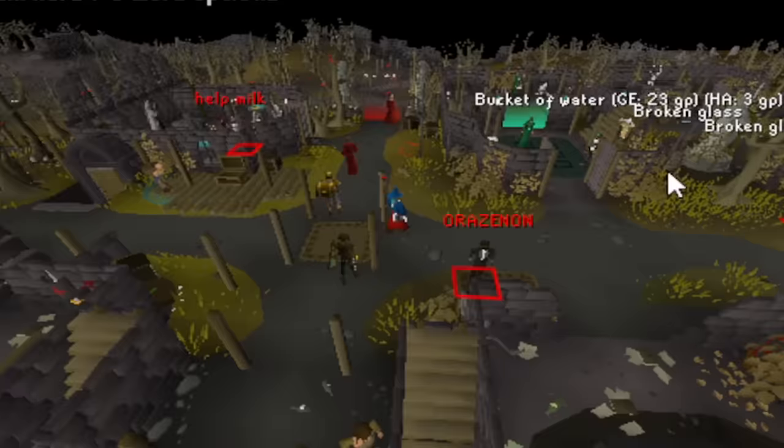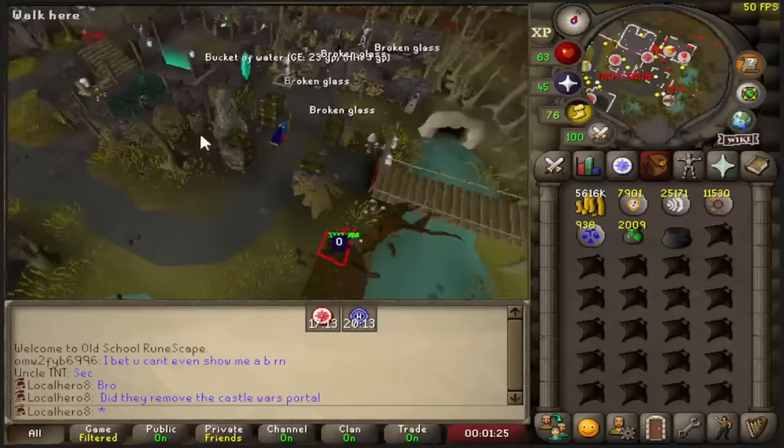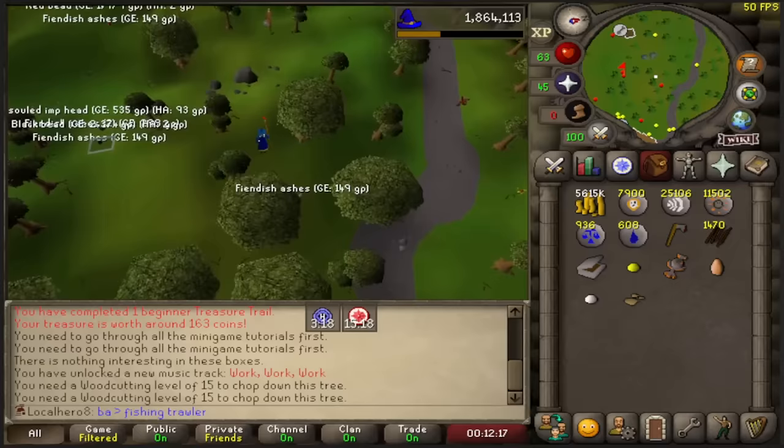I'm asking in the chat — did they remove the Castle Wars portal from Ferox? Never mind, they put it north, I see. That was the quickest I've ever gotten all four beads in my life — 13 KC.